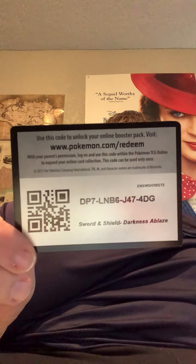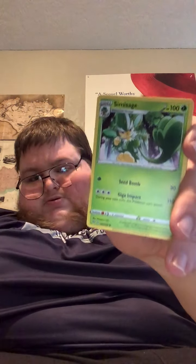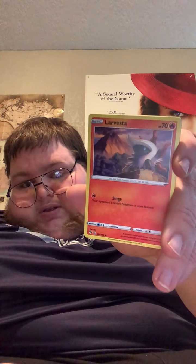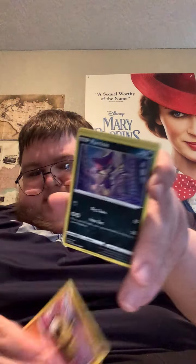Here we go. Here's the code card for a pack of Darkness Ablaze for the online game. We got ourselves a Fire Energy, Simipour, Simisage, Rare Fossil, Hippopotas, Purloin, and our reverse is a reverse Staravia. And our rare — hey, look at that! We got ourselves a Rhyperior V!